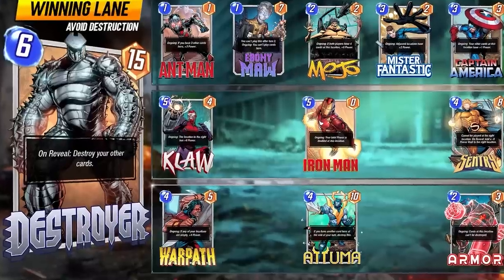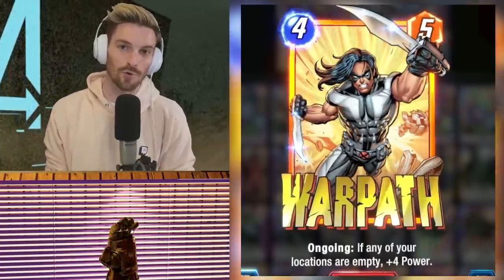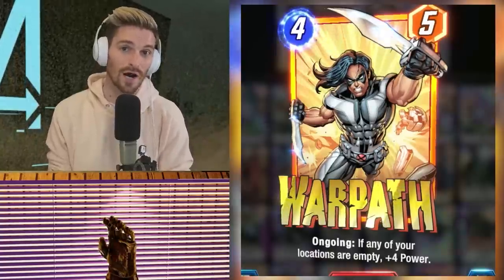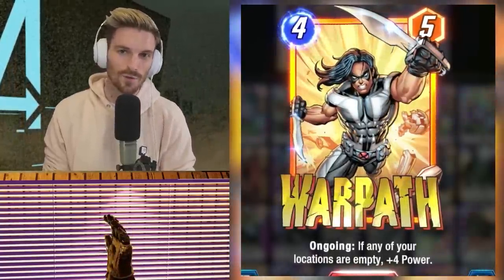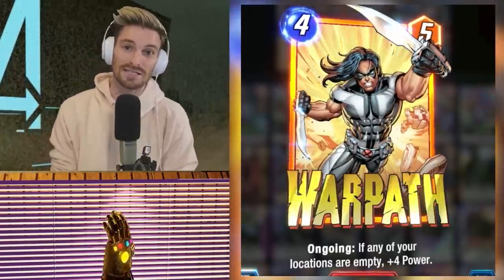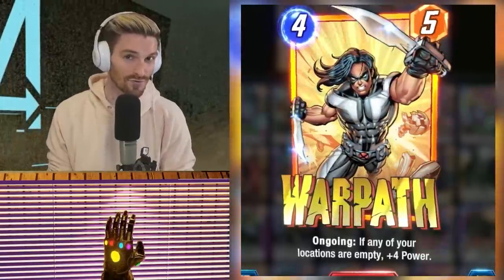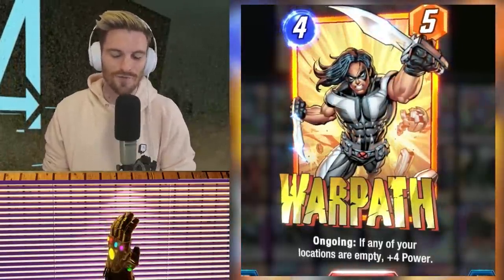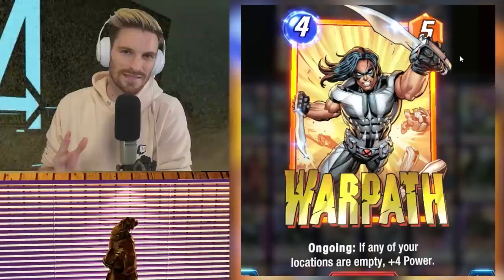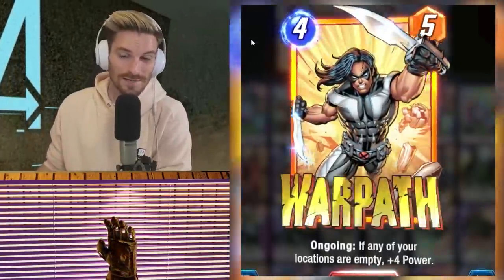Warpath is not played often but he's a good card — a four-cost with potential nine power, which is incredible. He can be countered by things like Debris or Green Goblin, or bad locations, but by the time the locations show up you know when to play him. Sentry is a new Pool Five card you can play somewhat with him, but Sentry has an on-reveal effect so we don't want that interfering with the Spectrum synergy. These cards won't be used all the time — it takes some time to get used to how they play.